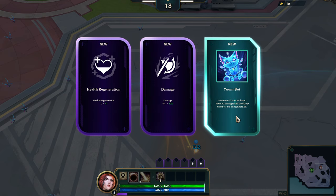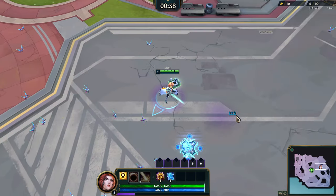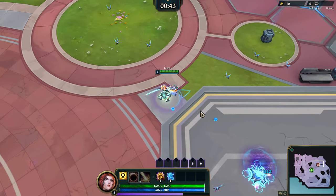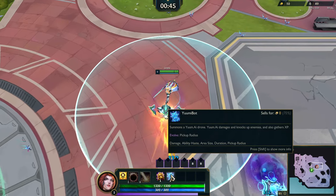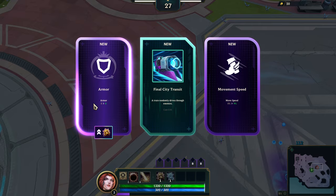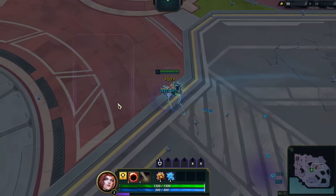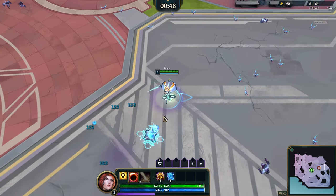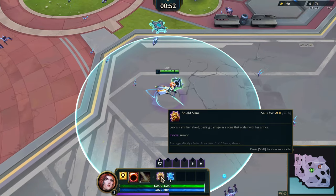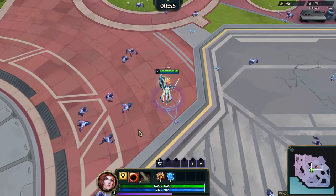Yumi, you can come along for the ride! First time getting that — we might as well try it. I need to evolve pickup radius... are you kidding me. Alright, I think we do take armor here. Armor makes sense — not only does it make me tankier, but it also allows me to evolve Shield Slam if I get up to level five.